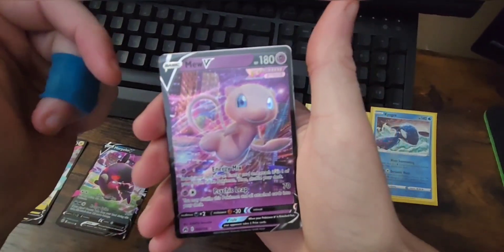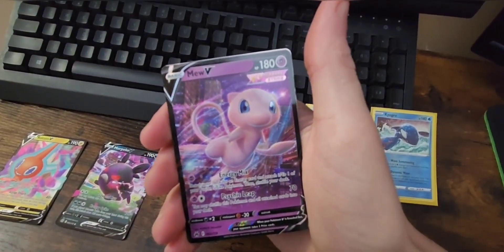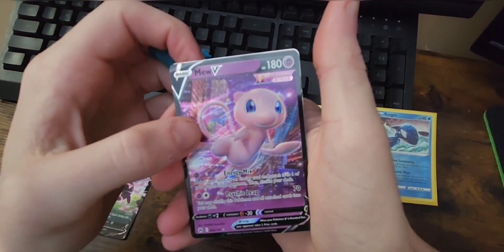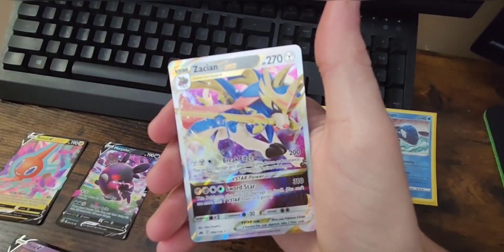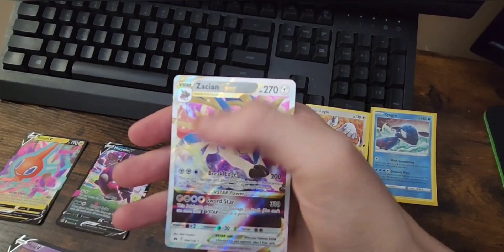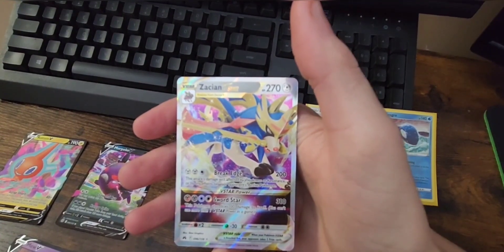That's awesome, I love that art style. Into the Mew Fusion Strike — that's actually the whole reason I got the Fusion Strike box, because I wanted Mew. This Mew V was one of the ones I was searching for. No way I got it in the V God pack — that's awesome!